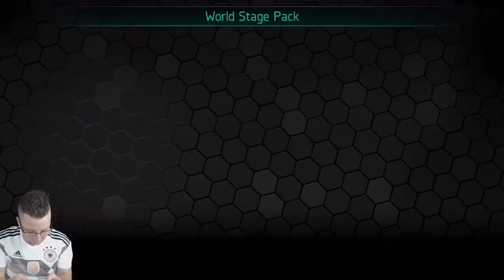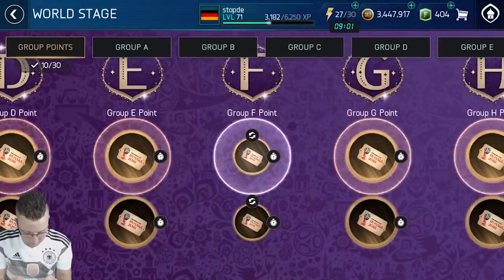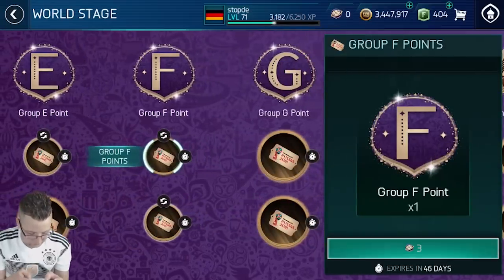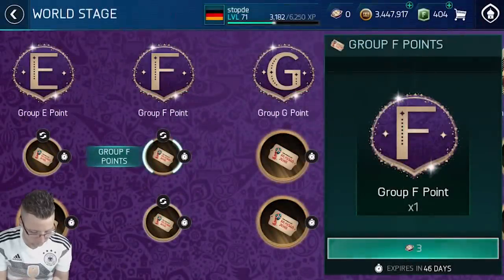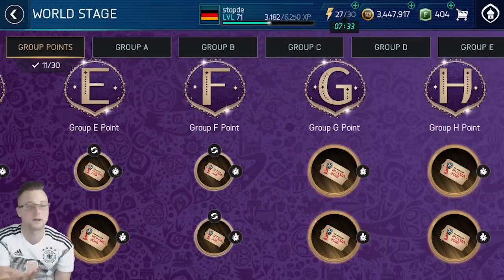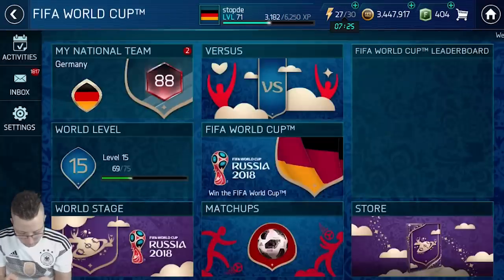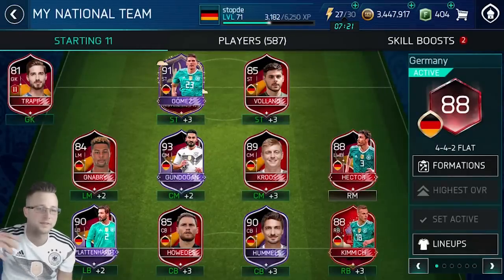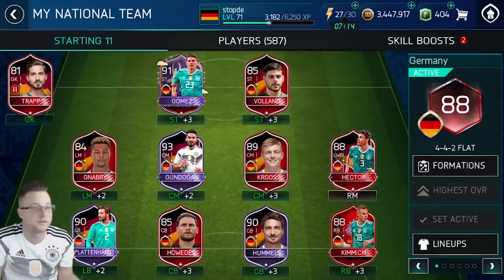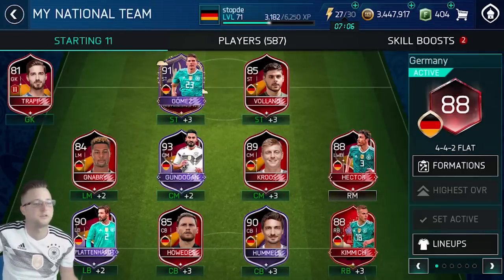We'll just roll through that one because it definitely is our highest overall team — probably our best chance of winning on that one. We get five world stage points. So we're going to go down here and claim our group F points — we have 24. Unfortunately, not quite enough, so we have to do it one at a time. We ended up accidentally claiming some group E points because it moved over when we were trying to claim quickly. So now we have three group E points and seven group F points and can't actually finish this. Looks like this is where we end off this week — we've got an 88 overall squad for Germany. Thank you for checking this out and stopping by. It's been a pleasure as always.